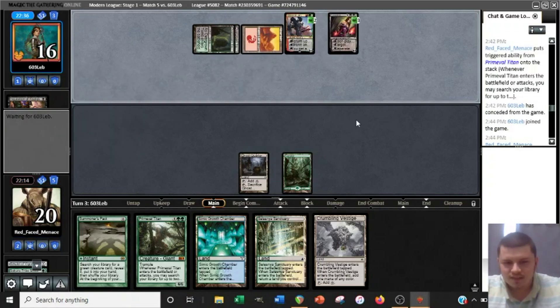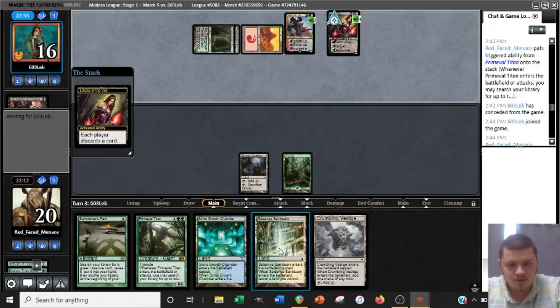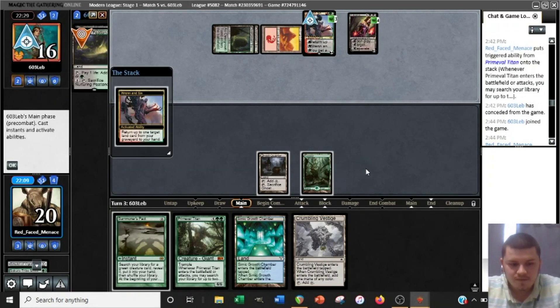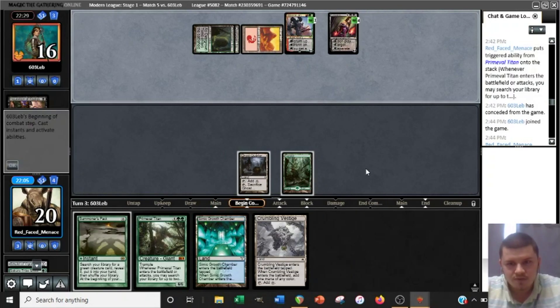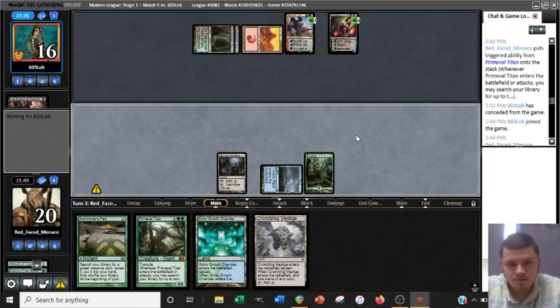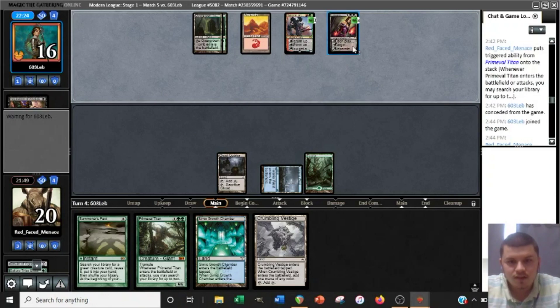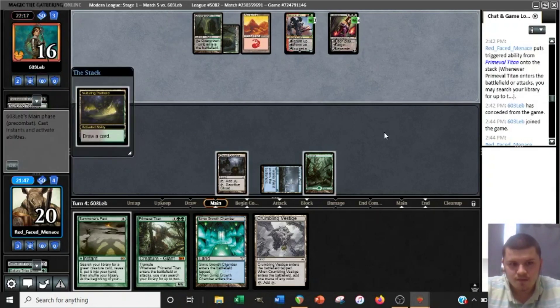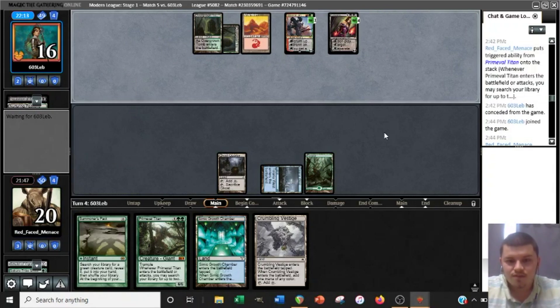Liliana! Oh man, we can't Pact for Baloth. Okay, we're gonna pitch one of our bounce lands — Crumbling Vestige representing an untapped green source. Heatland — I guess they discarded it to the Lily, that's what it was. Guess we're playing Telaria West. Yeah, I guess we are. This Lily can be very annoying for us. Sacrificing Peatland — I'm pretty okay with that.